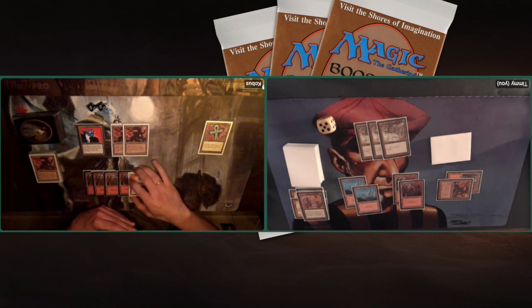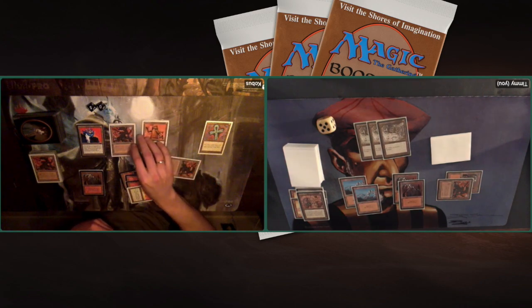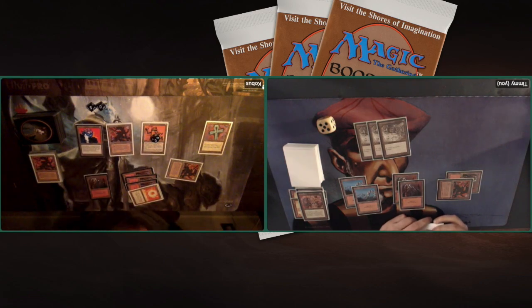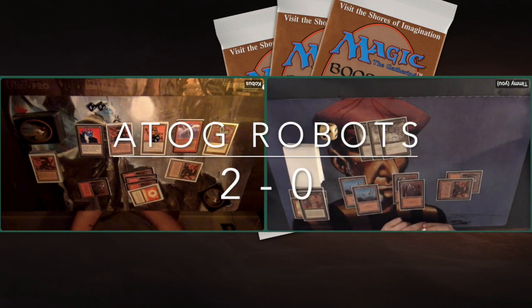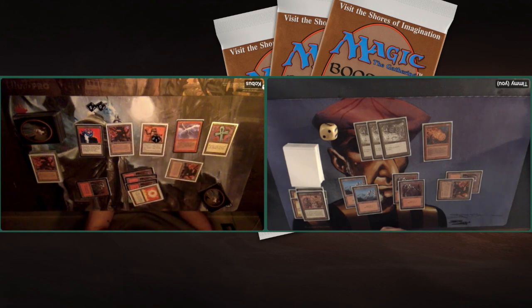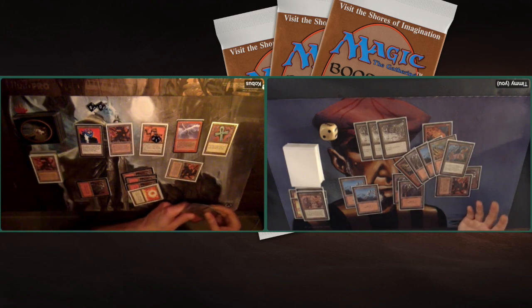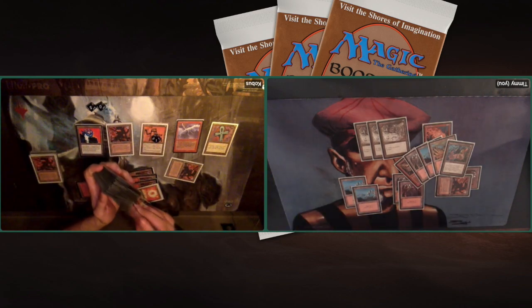Uh-oh — there's the Trike. That's a guaranteed 3 points of damage I talked about in the deck tech. He's animating everything. The Trike — it's such a problem. Chain Lightning, and now I'm dead because of the Trike. Oh — showing him the Fireball — I almost won. I was doing the math — I just missed one mana. One more mana and I could have killed Kobus. But that Ankh of Mishra was just such a big pain. What a nice, nice game number two.